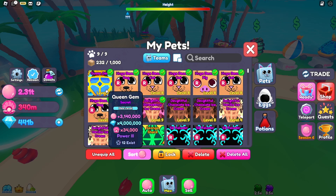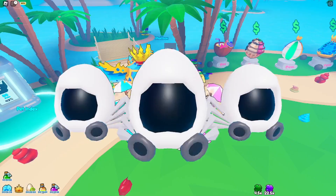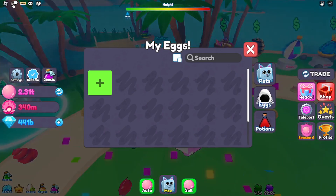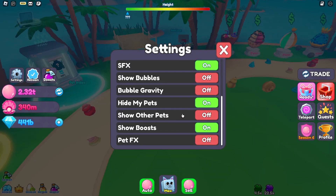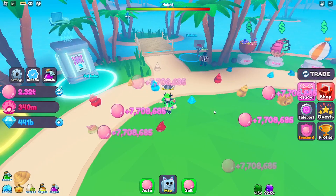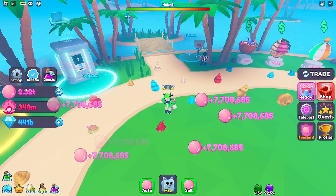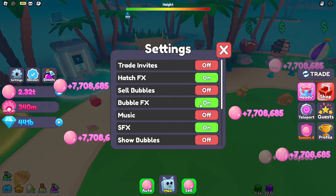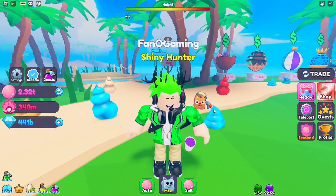Since I have these exclusives I might as well hatch them real quick — I got my boost on, let's open them. I don't think I'm gonna get anything good; the chances of actually hatching something good in that egg are really low. Let's check our pets and see how many bubbles we've blown. We're getting 7.7 million bubbles per blow — let me know in the comments below the highest mountain blown.